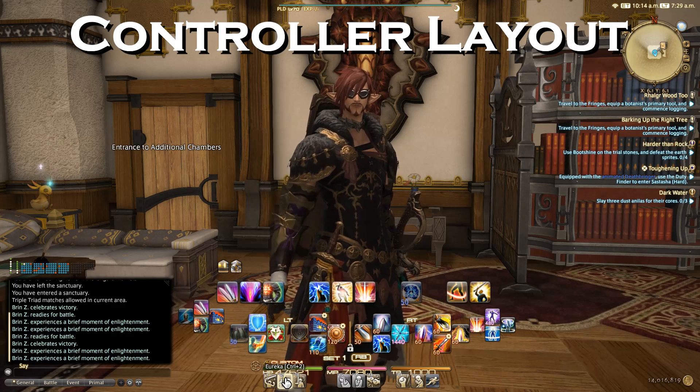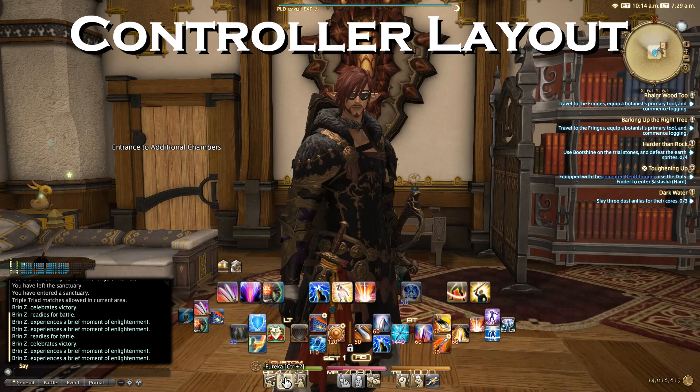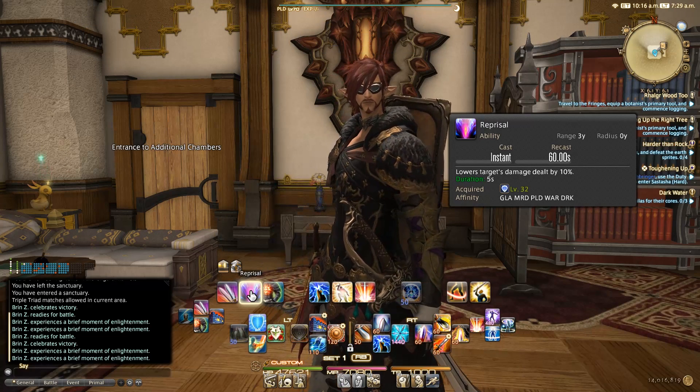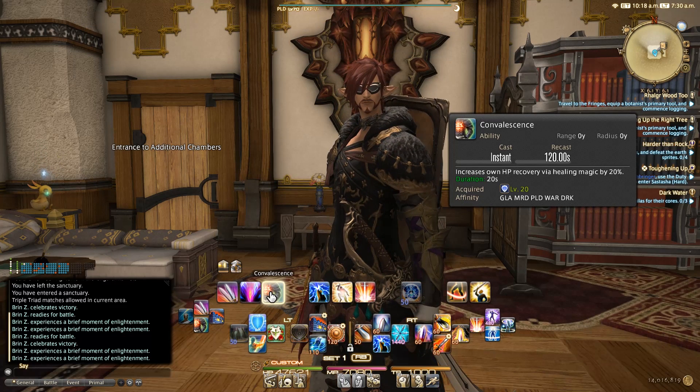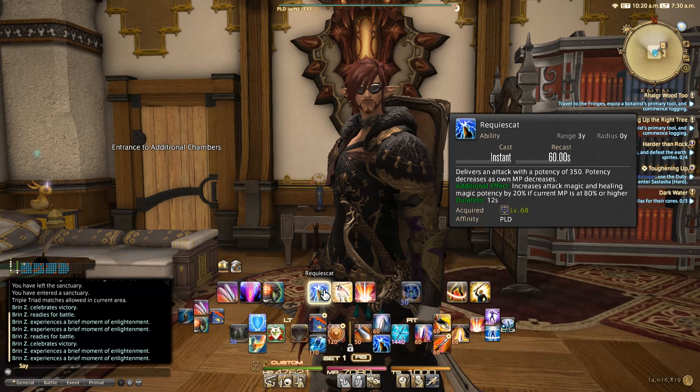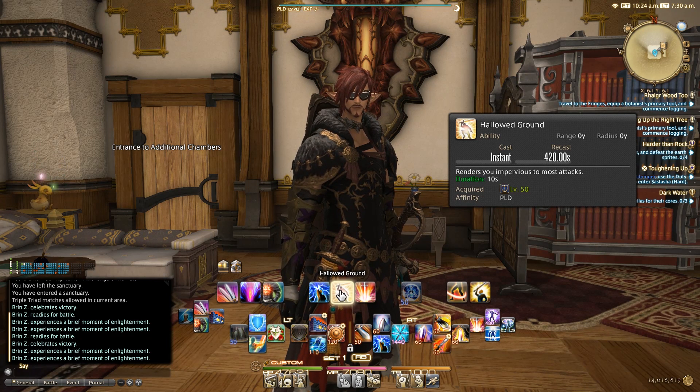Now let's talk about how I've got my hotbar laid out. Starting with the top hotbar: first I have Fight or Flight, Reprisal — which is a cross-role ability — Convalescence — also a cross-role ability — Requisite, which is one of the new abilities for Paladin, Holloground — a classic ability with a long cooldown — I have it dead center so I know if it's up and ready, and Circle of Scorn, obviously another off-global-cooldown ability I want to make sure I'm constantly aware of when I can pull it off.